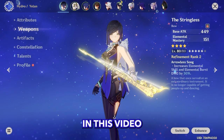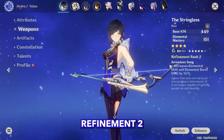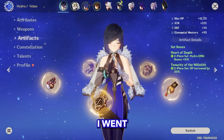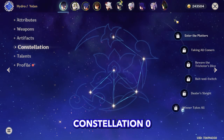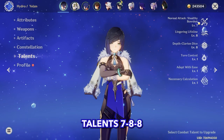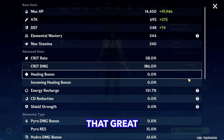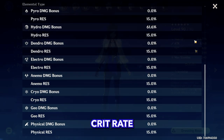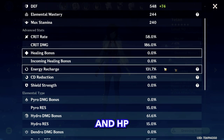Let's look at the build I'll be using in this video. For the weapon I went with The Stringless, unfortunately at Refinement Rank 2. For artifacts I went 2-piece Heart of Depth and 2-piece Tenacity of the Millelith. Constellation 0, talents at 7/7/7. Stats are not that great — we're lacking crit rate, but we have a decent amount of Elemental Mastery and HP, and this will be enough for today's video.